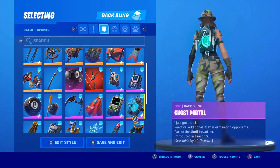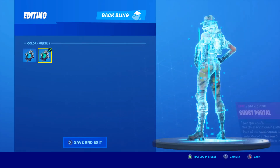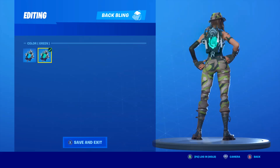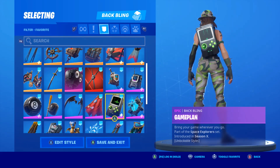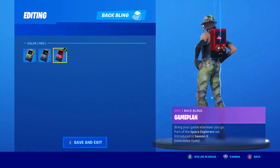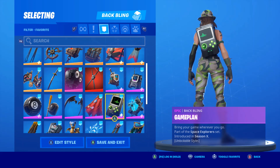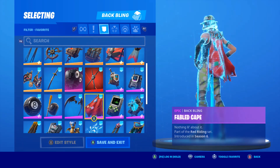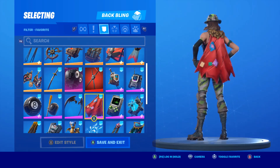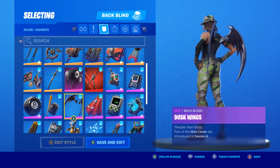The Adventure Pack — I just threw it on the skin and it looked great, even though I never use that back bling. The Back Tracker I use a lot even though it doesn't work with the map anymore — still a great back bling. The Ghost Portal with the green edit style looks much better than blue. The Game Plan back bling on the green edit style somehow fits this skin very well even though I don't really like the back bling. The Fabled Cape which I use all the time has appeared in a lot of skin combo videos.